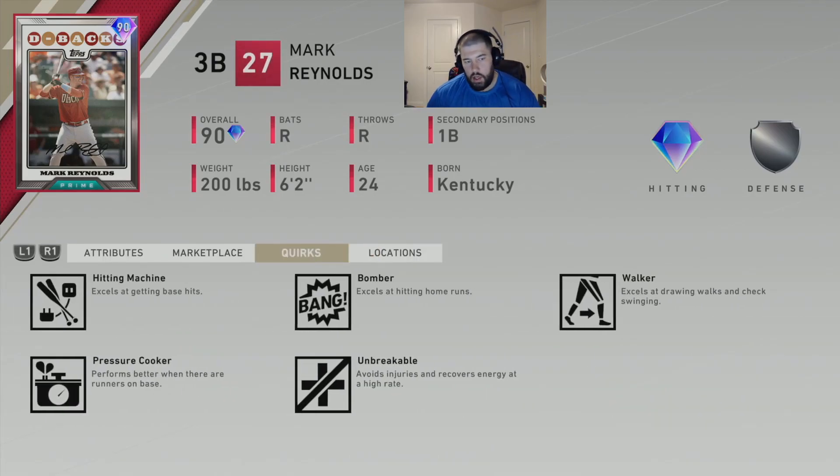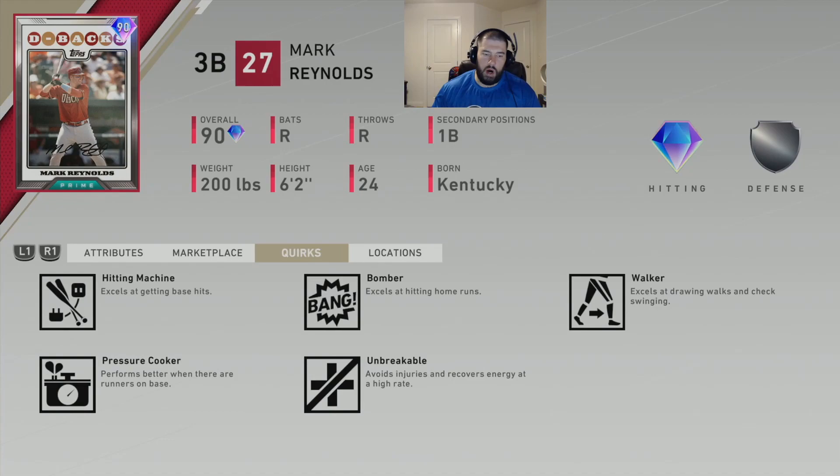Let's take a quick look at his quirks. His quirks are Hitting Machine, Bomber, Walker, Pressure Cooker, and Unbreakable. He surprisingly has what I consider the three best quirks in Hitting Machine, Bomber, and Walker. I wouldn't think he excels at drawing walks and check swinging considering he struck out so much in his career.